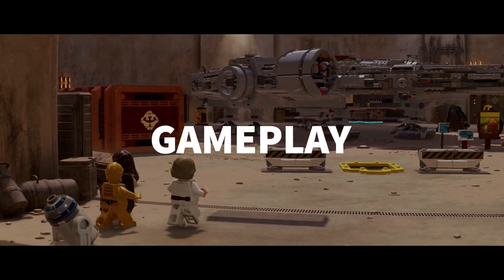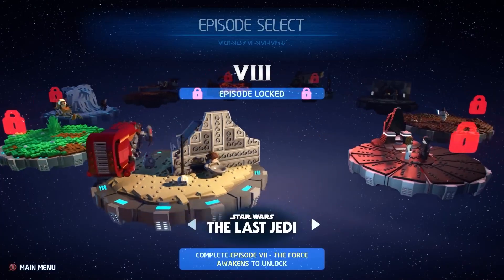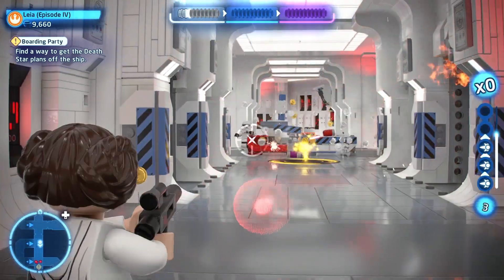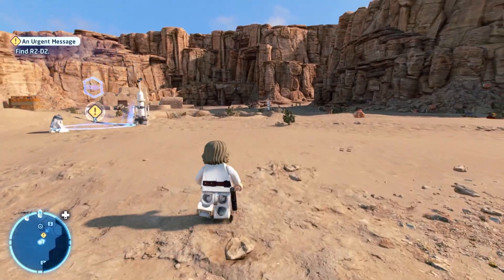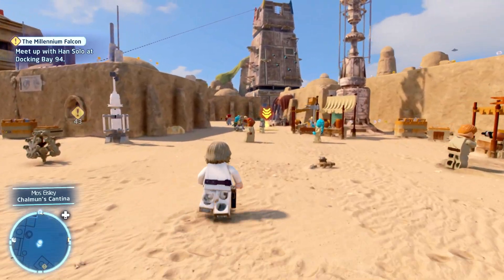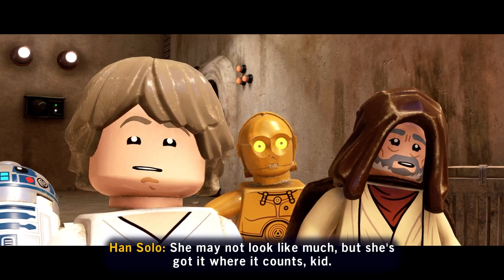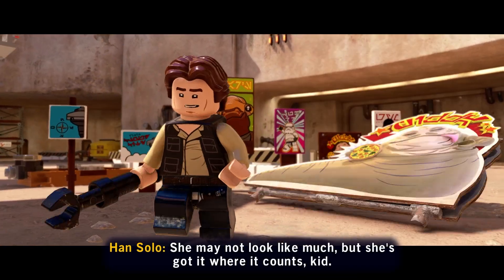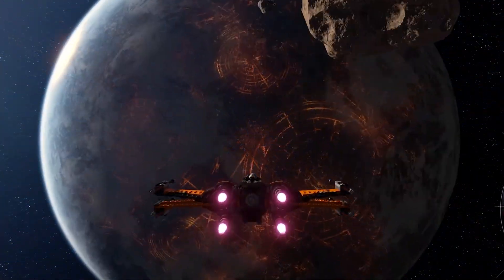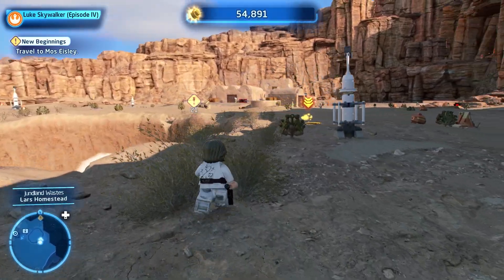The structure of Skywalker Saga represents the greatest deviation from the Lego formula. At the beginning of the game, you are given the choice to pick from the start of each trilogy. Campaigns will mix the more traditional Lego levels with open hubs for each planet you can explore. For example, you can explore the hub area of the Mos Eisley spaceport, and then when you're ready, head over to the next objective to continue the story. Using a galaxy map, you can travel to each planet, unlocking them as they show up in the plot, but are able to return to previously visited locations whenever you want.